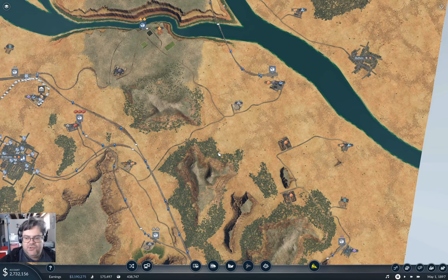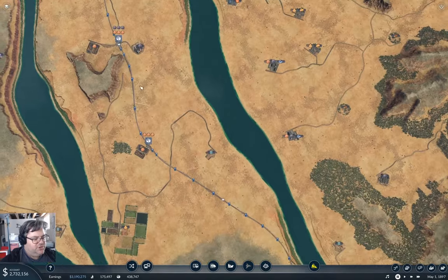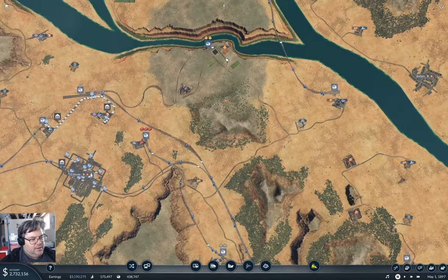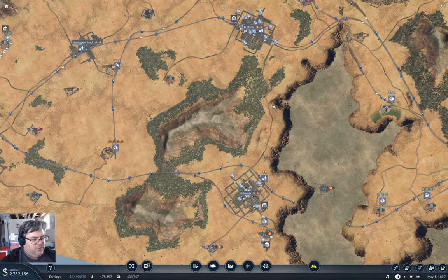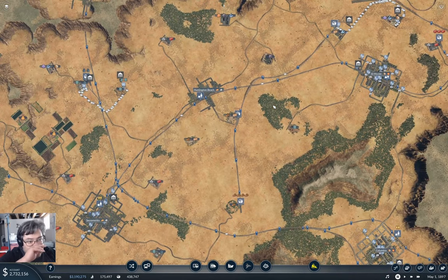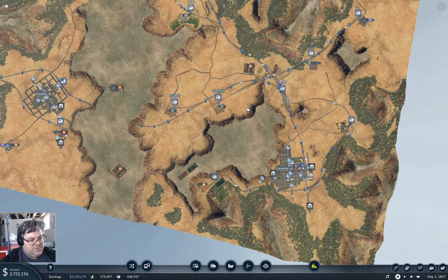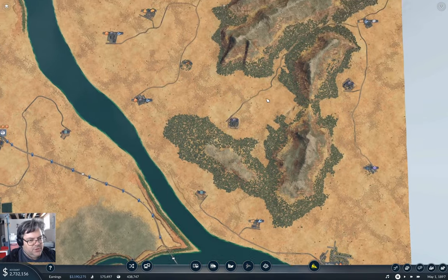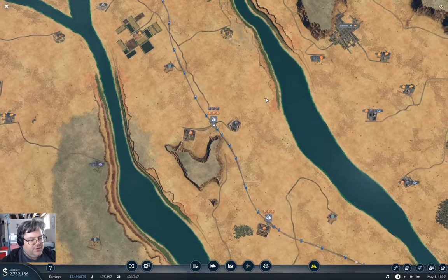Welcome back to Fingers Valley in Transport Fever 2. Last time we built a steel production line, and now we need to do something with the steel. We could drop it at one of the hubs to take it somewhere and actually do something with it. Scrolling around looking to see if there's a steel consumer nearby, and there isn't.